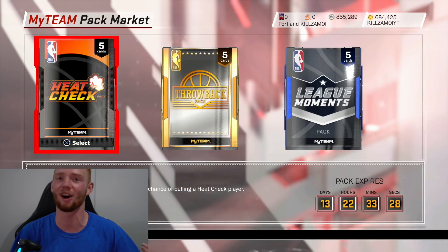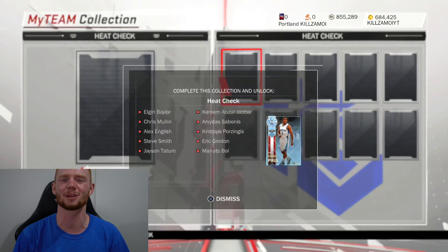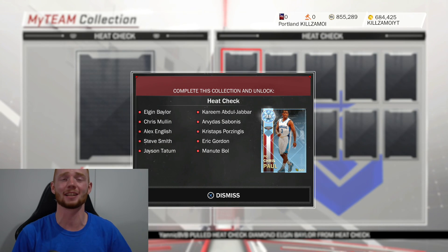We're back again with another NBA 2K18 MyTeam pack opening. 2K decided to release new promo packs — the Heat Check packs — and I need to open them. When they announced these players on Twitter, I wasn't too excited because they decided to release Elgin Baylor, Kareem, and Chris Mullen. But then I looked at the stats of all those players and I was really impressed.